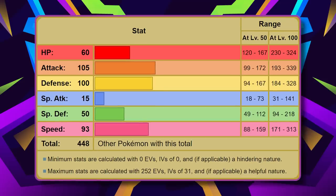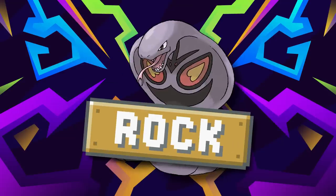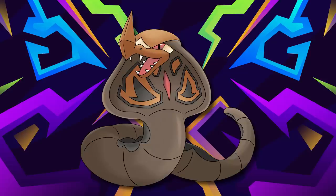Stats are as follows: 60 HP, 105 Attack, 100 in Defense, 15 in Special Attack, 50 in Special Defense, and 93 in Speed. I think that's pretty fair all things considered — strong physical offense and defense, decent HP, quick but not too quick, but will get bodied in its special stats. Moves aren't anything special here; just imagine an Arbok with decent rock moves and you're good to go. Honestly, while this might not be the most in-depth lore-wise, its design makes up for that and more.